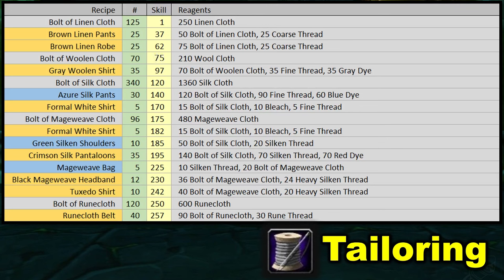This should get you up to around 185 skill and be able to craft green silk and shoulders, another filler item. But if you don't want a filler item and you can get the rich purple silk shirt recipe, that's a great one to do instead — however, it is a rare world drop recipe so you might not be able to get it. Anyways, we're moving on to crimson silk pantaloons, a trainer recipe with lots of silk needed, but we finally use up the rest of our silk.